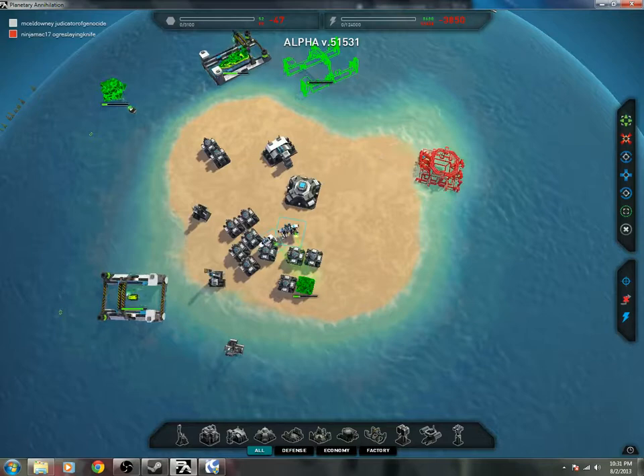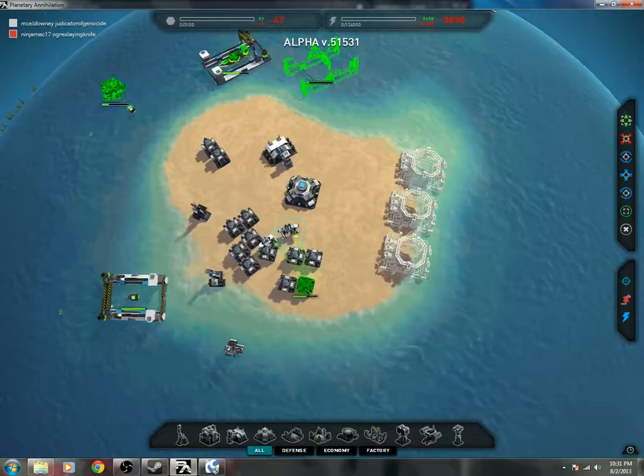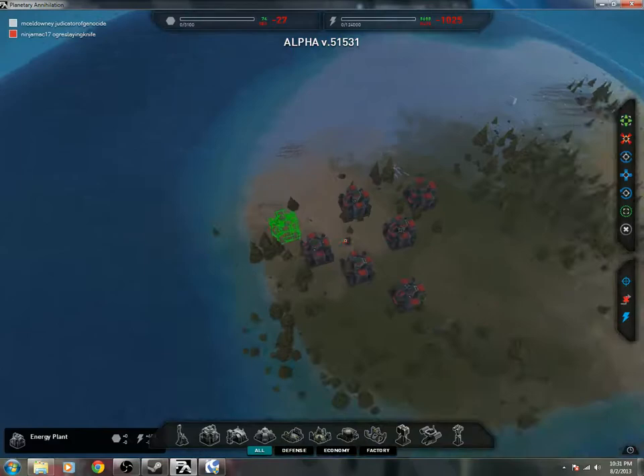Alright, I'm going to air — a couple of air factories. See how far I can put them in the ocean. They did get the bigger island, and they're right next to us.